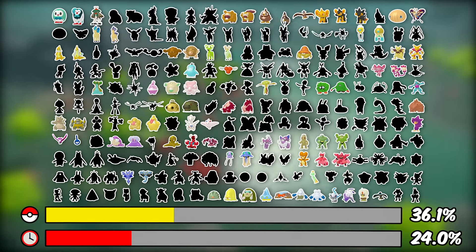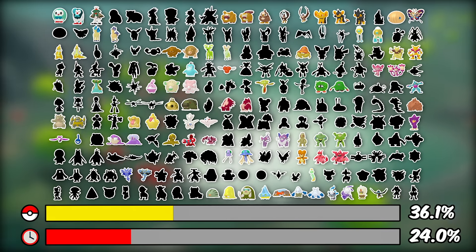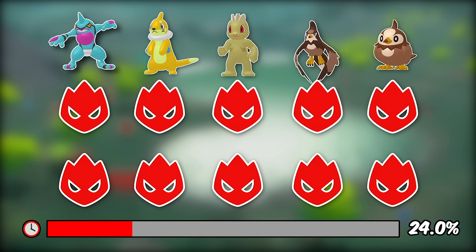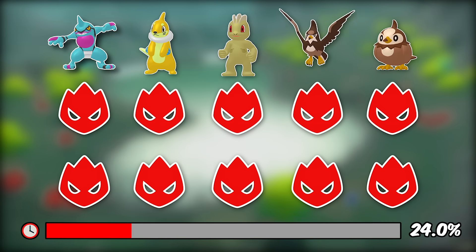78 Shinies down, which equals almost 35% of the Dex. That may seem pretty good for the pace we're on, but we're starting to see a lot more duplicates showing up. On the other hand, 5 out of 15 Shiny Alphas is actually really good, seeing as duplicates aren't an issue in that department.